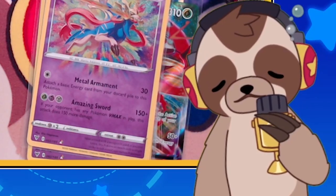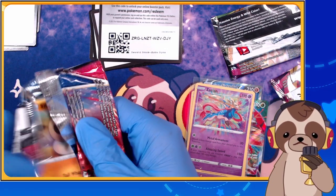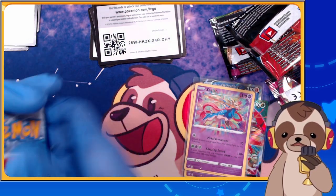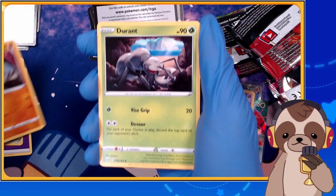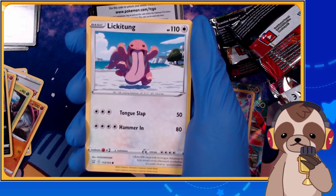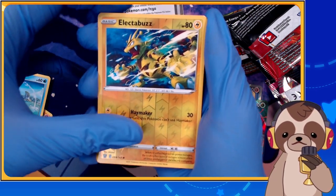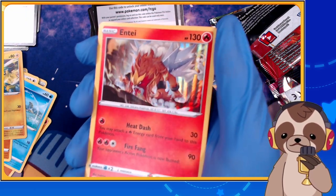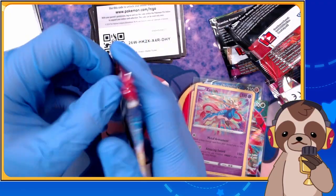Every Vivid Voltage pack had something good — that was amazing! Battle Styles pack two: Psychic, Tower of Darkness, Klink, Scyther, Houndour, Tower of Waters — I love the art on these cards, so great to look at — Galarian Ponyta, Mankey, reverse holo Electabuzz, and a pretty cool entry card. I love that art so much!